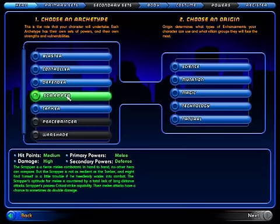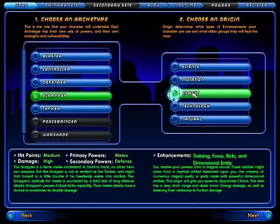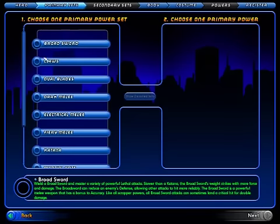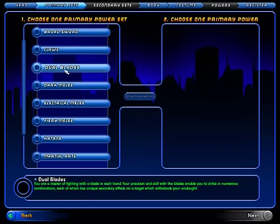I chose scrapper, which is melee. After that you can choose if you want to be science, mutation, magic, technology, or natural — pretty much what it has to do with your superhero or supervillain. If he's going to be magic, you want to make him look all magician-y; mutation, make him ugly; science, make him look like a biological scientist. It's pretty much your superhero.